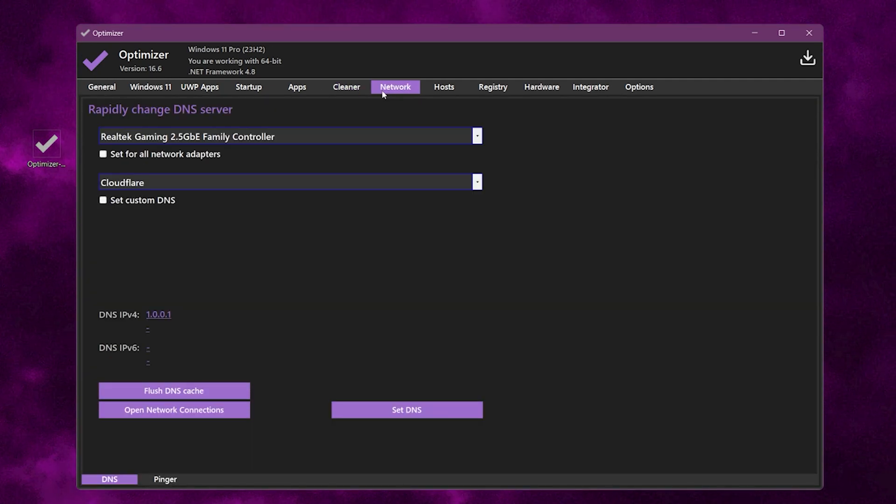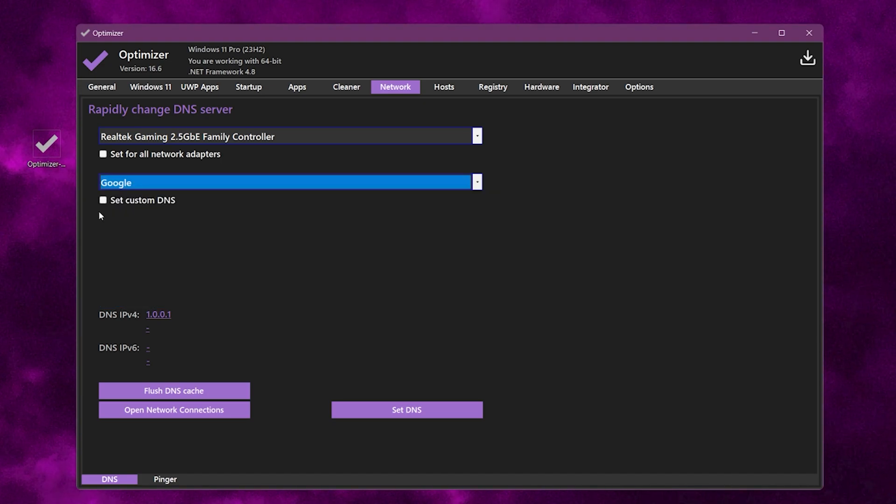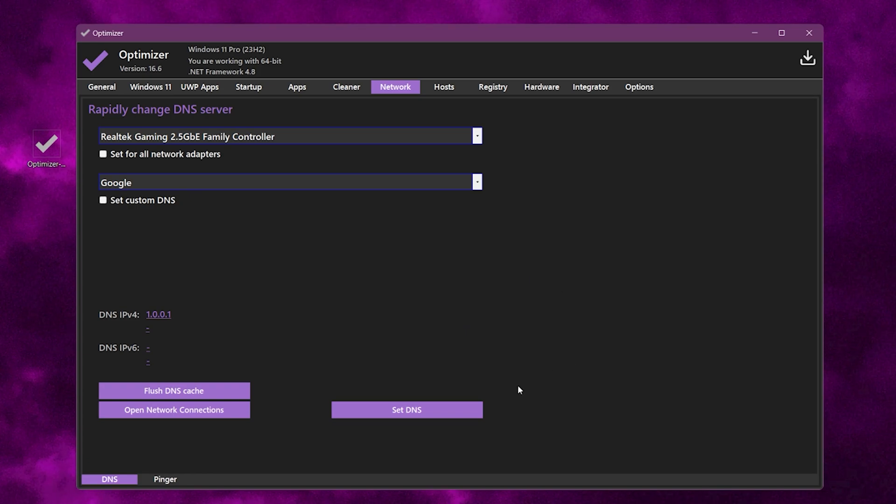Now go to the Network tab. Here you will find Rapid Change DNS. From here you can change your DNS to anything. Simply select your Network Adapter, then go to the DNS tab where you will find all the DNS options. The best one is the Google DNS. First, set it to Flush DNS Cache to reset your DNS cache, and hit OK. Now go to Set DNS and apply this DNS on your PC. After that, close out of this Optimizer.